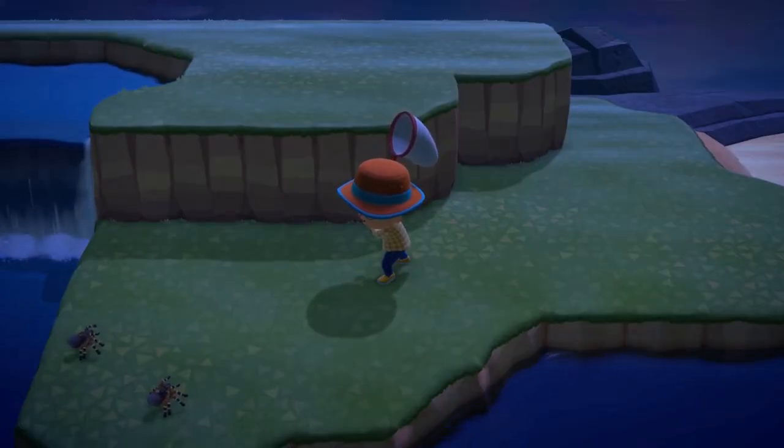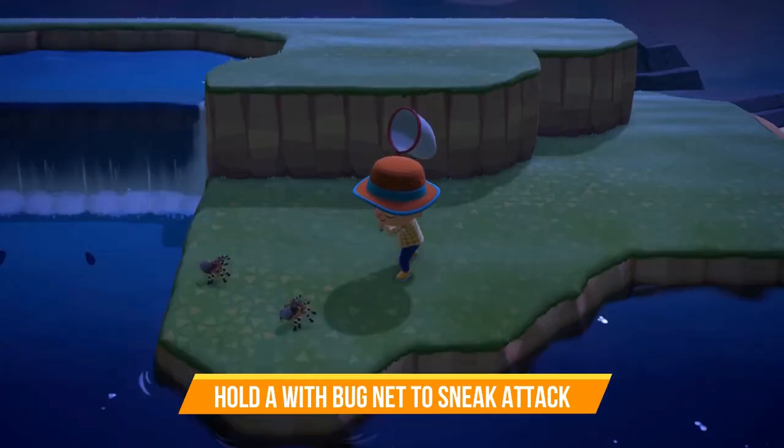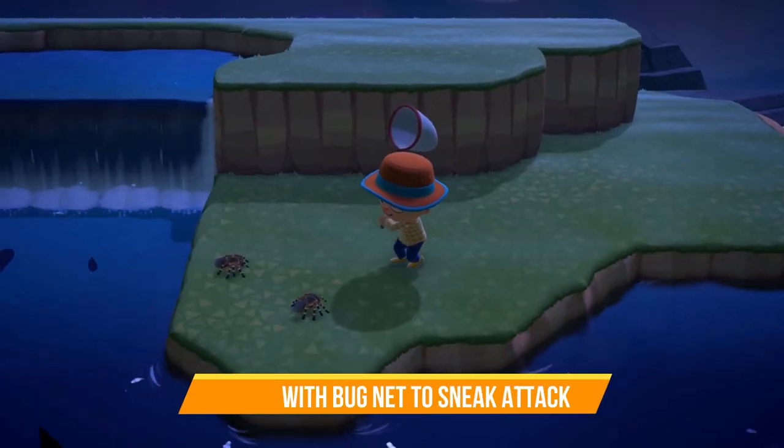Did you know you can hold A to sneak up on bugs? Holding A while you have the bug net in your hand allows you to sneak up on various bugs so they won't run away as easily.